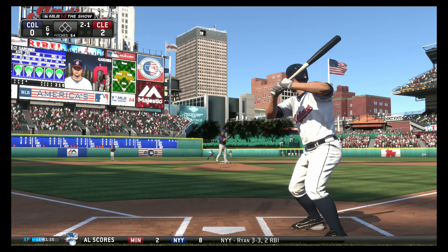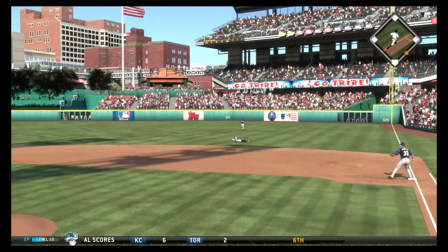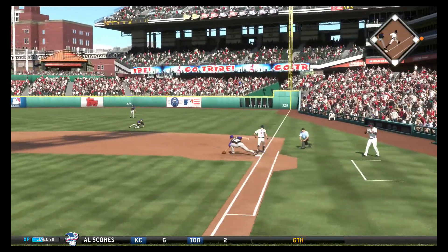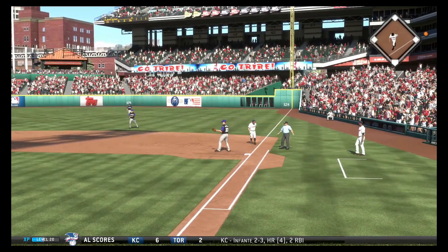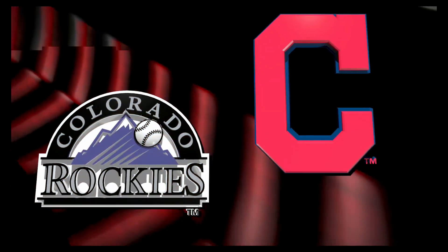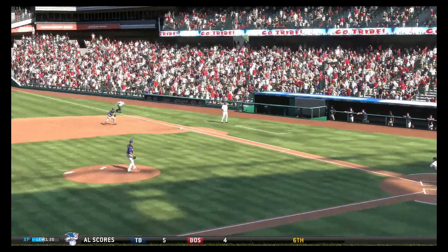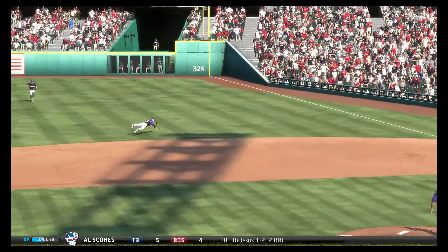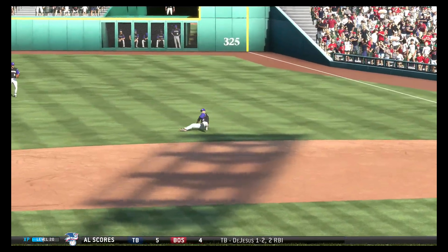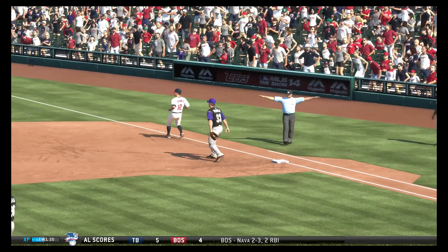Brett Gardner is up to the plate — see if he can get his first hit as an Indian. He makes a diving catch but Gardner beats that out — infield single! His first hit as a Cleveland Indian, way to go Gardner. Gardner tried to take it to right field, the fielder dives with a little twist, but Gardner's safe with his speed. The Rockies are going to make a pitching change.